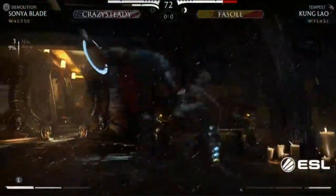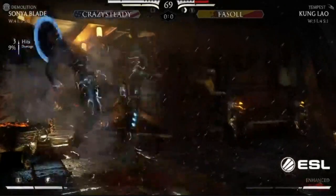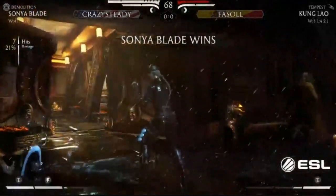Look at that corner carry from Crazy Steady! What an air-to-air - he goes right into the corner. He has the corner pressure, this is where he wants to be. Oh, the overhead hits Facile there and this should close out the round. Very nice.